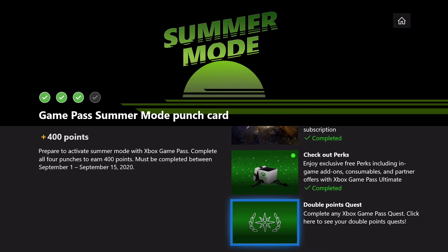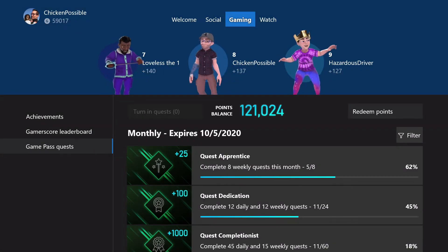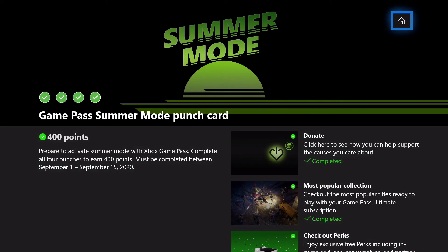The next one is we've got to complete a Game Pass quest, and this does seem to go ahead and unlock if you've already completed some of the quests. If not, I'll post some links in the description to some of the quests that I posted just a couple days ago on Tuesday. That's pretty much it as far as earning the points — you basically just got to click on a few things and complete one of the quests. Not too difficult.